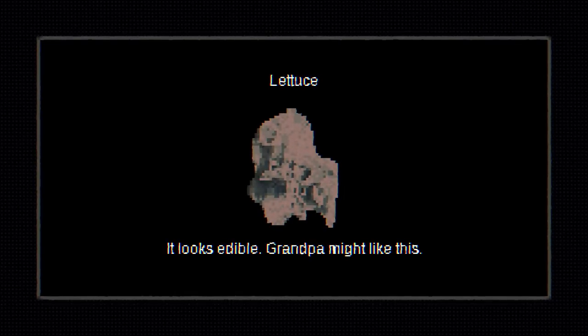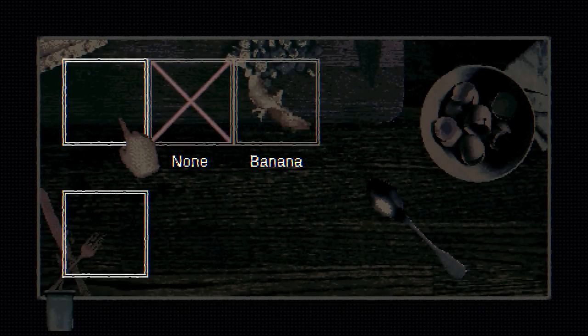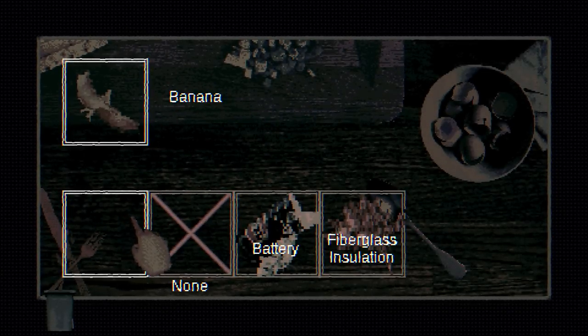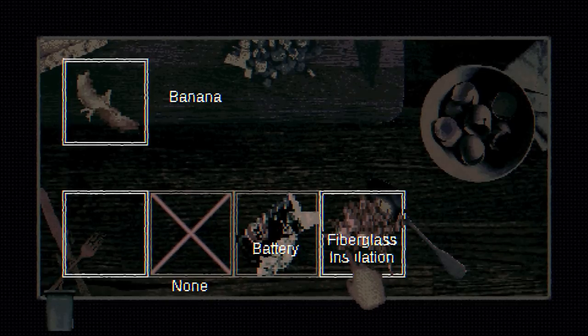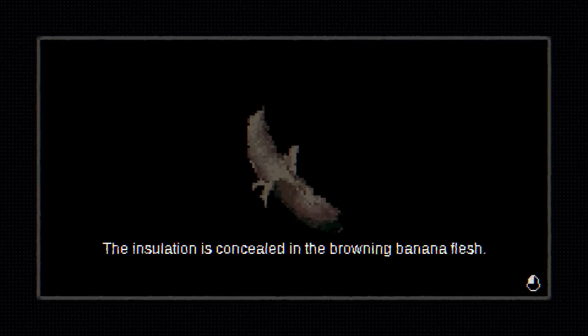Speaking of feeding grandpa. The upper fridge — lettuce. It's not meat. Lower fridge — banana, brown banana. Prepare food — soft fruit or vegetable. Let's give him a banana — an appealing item. Have some fiberglass insulation, grandpa. It's roughage — fiber is good for you. Conceal — the insulation is concealed in the browning banana flesh.